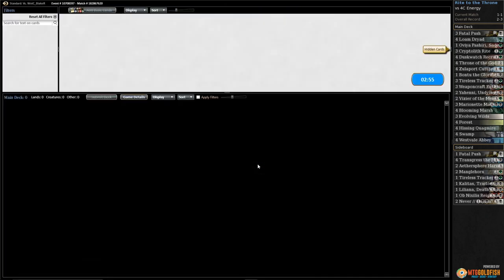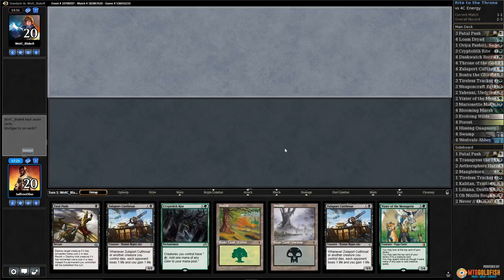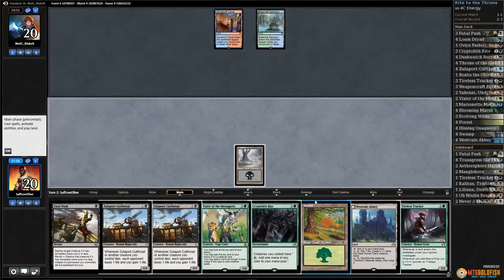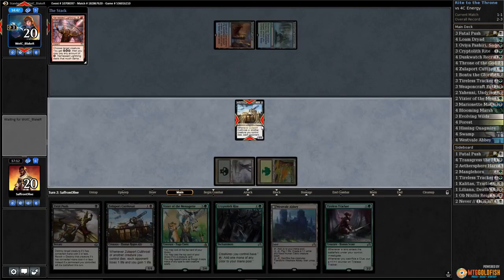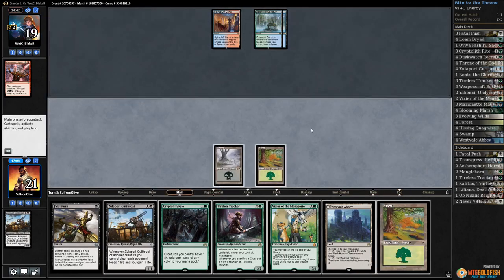That was more like it — got the pressure going early. Let's run it back. Nahiri wrecks Cryptolith Rite but Cryptolith Rite is a card we want to have. Sanctum for our opponent. Play the Forest, play Cutthroat, pass the turn. Opponent kills it, another land, passes.